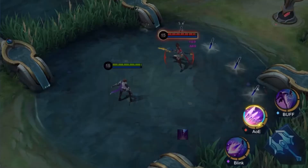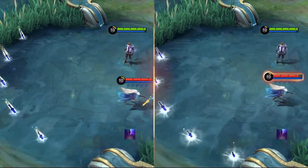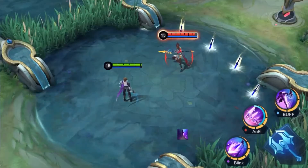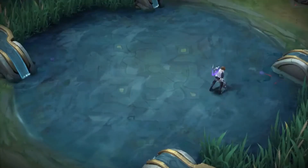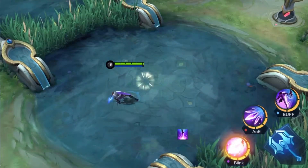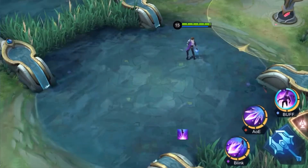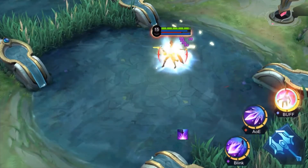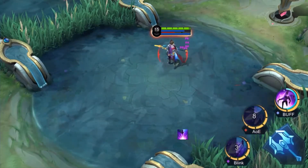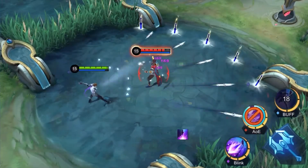Gusion throws daggers forward, each dealing magic damage to targets and slowing them. Use Shadow Blade Slaughter again to recall the daggers, each one dealing magic damage to enemies along the way. Ultimate: Incandescence — Gusion dashes toward the targeted location, immediately resetting the cooldown of Sword Spike and Shadow Blade Slaughter. Use Incandescence again to dash a short distance in a targeted direction. After Shadow Blade Slaughter is reset, Gusion is able to immediately throw forth five daggers and recall ten once the skill is used again.